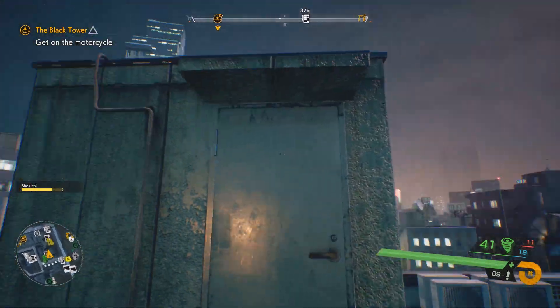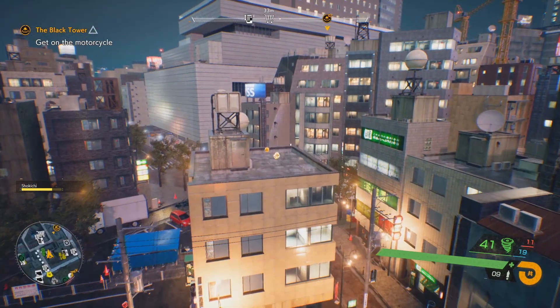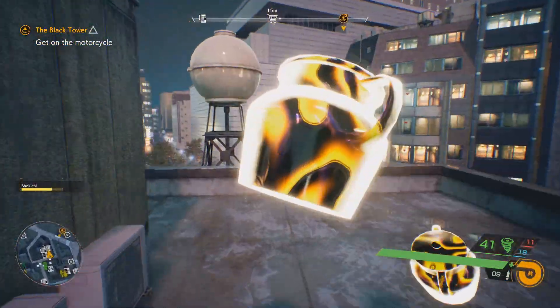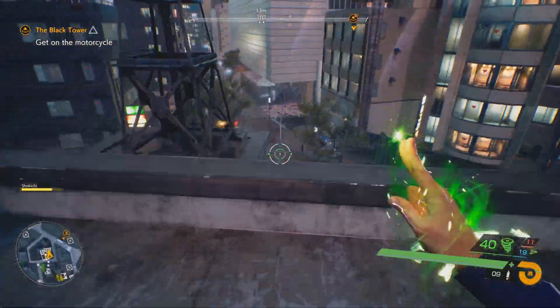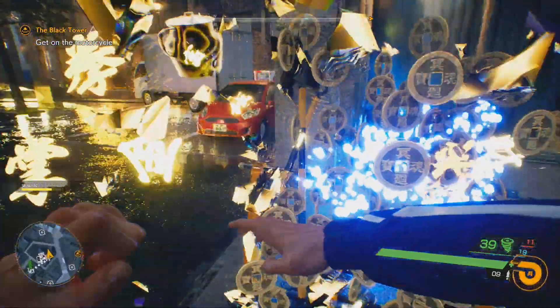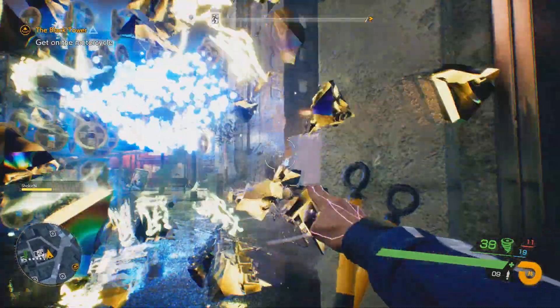Once you're up here, look to the left — not right — and then over there, jump and glide to reach the three jars. Once you're done, we're going to head back down over here to get three more. So take your time in smacking them, making sure that you've gotten all of them before you move out.